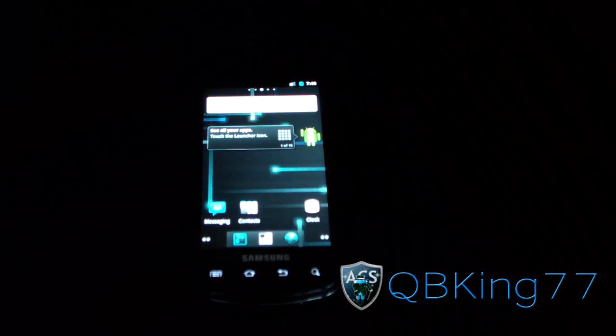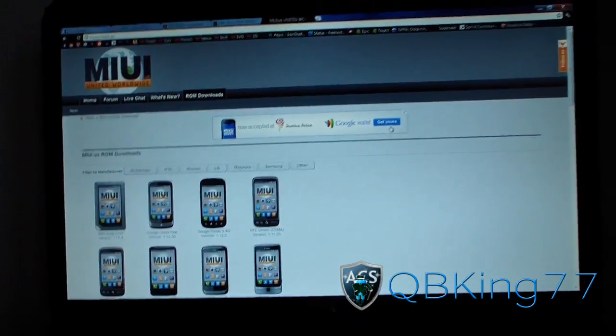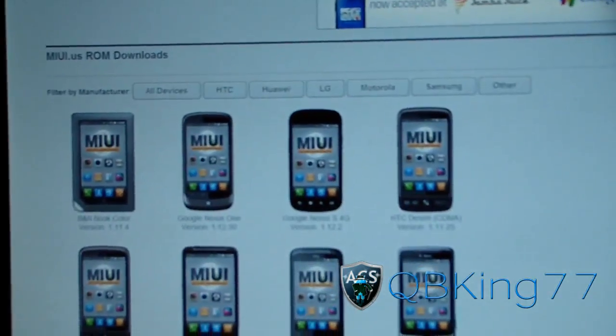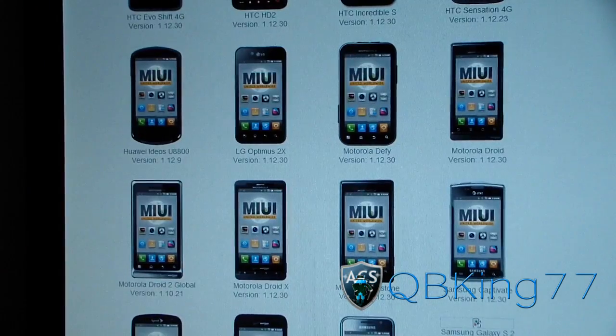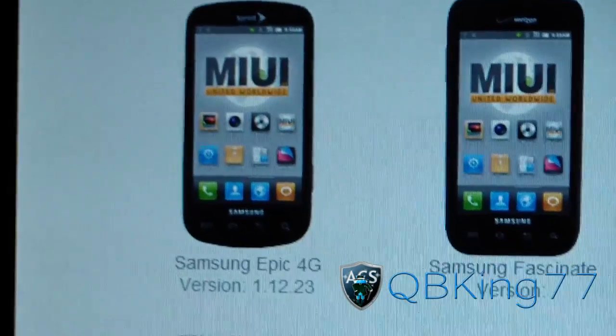Click on the link in the description. It will probably take you to the ACS website — we're doing a little site maintenance right now. Then click on the link on the ACS website; it'll take you to the MIUI website. Just scroll down, keep scrolling down, until on the left side you see Samsung Epic 4G.